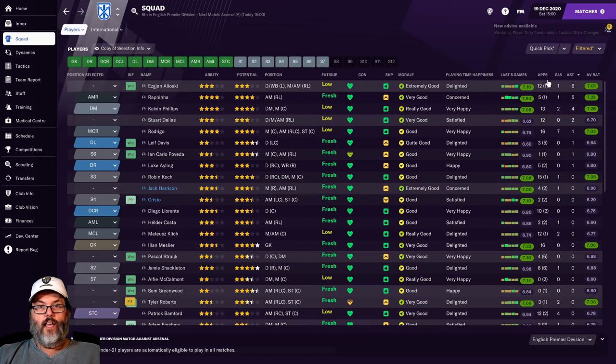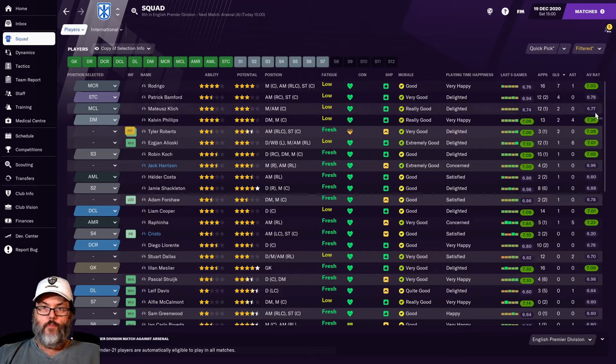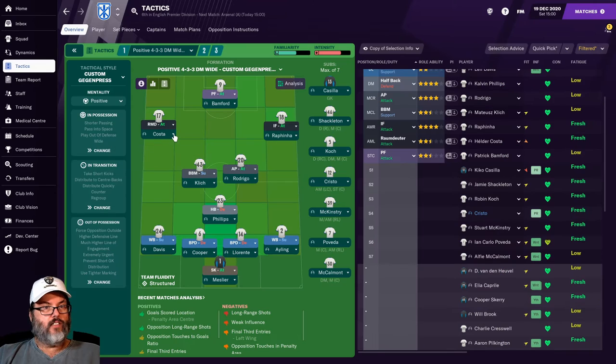Let's take a look at the squad and our goal leaders. Seven for Rodrigo, four for Bamford. Everybody's playing pretty well if we sort by average rating. Stroik's right on the cusp of seven, as is Harrison, but he's only played six matches. Costa got the start over there - we'll give him another start today.